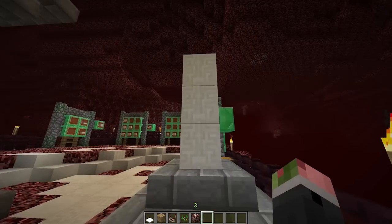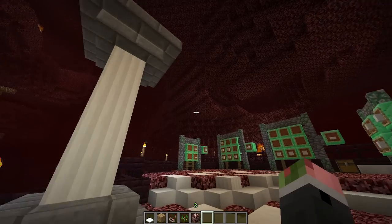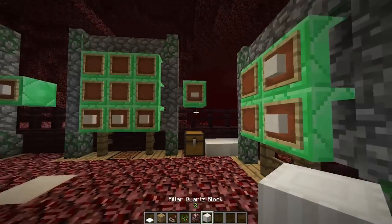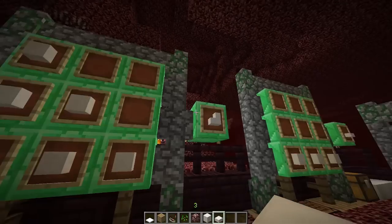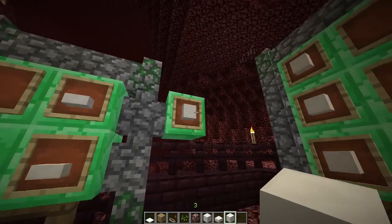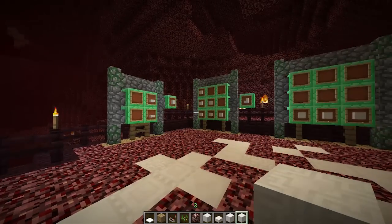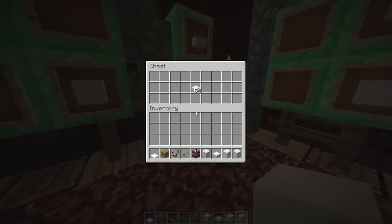Next up is quartz. There are a lot of design features with quartz. Here's how you make a standard block, a pillar quartz block, quartz slabs, and stairs — all from the basic nether block of quartz. Here's how you make the chiseled variant. You can basically do whatever you want with it: half slabs, stairs, and every design block you'd want. The only thing missing is fences.